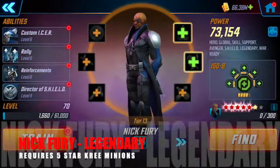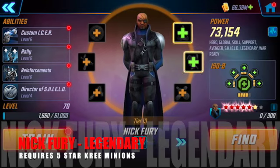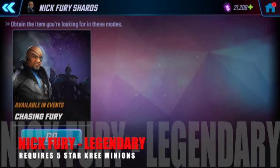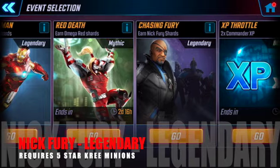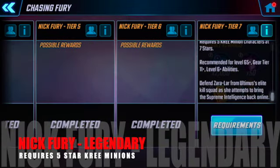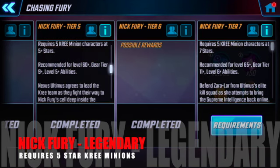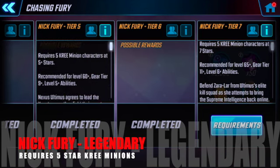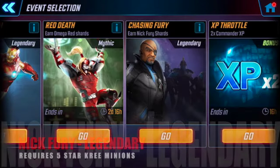Next is Nick Fury, who's probably going to be the choke point for a lot of newer players because he is a legendary. To unlock Nick Fury his requirements are pretty devious — you have to have all five of the Kree minions leveled up to 5 stars. Now unlike Omega Red, Chasing Fury — which is Nick Fury's event — is a permanent legendary event that can be found in the event section. So get to work farming those Kree minions.